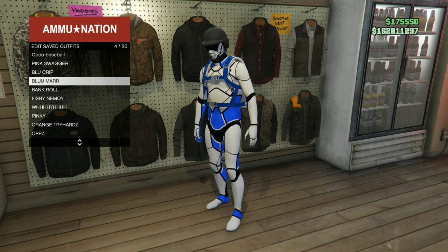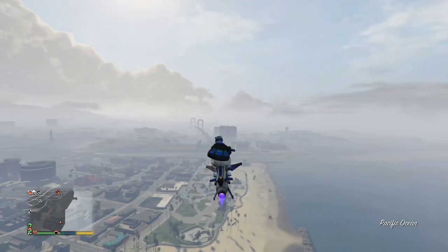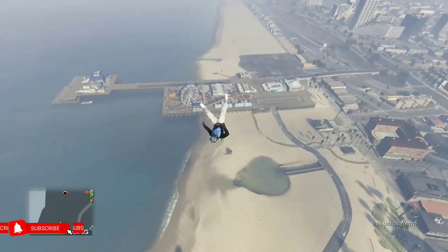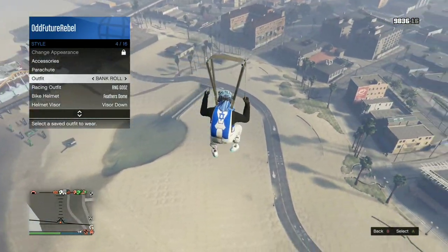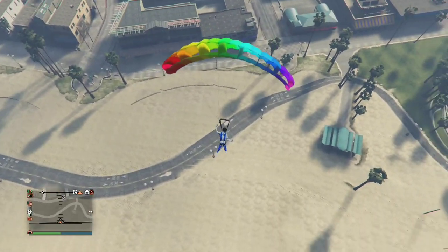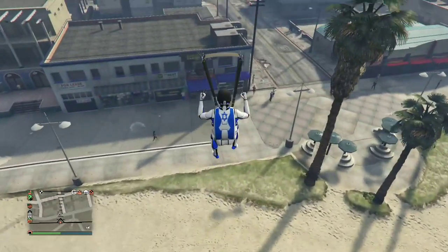Apply the outfit that has the blue duffel bag on. You will need any sort of flying vehicle and head over to the mask store. Fly really high near the mask store, jump out of your flying vehicle, and open up your parachute. Open your interaction menu, go to Style, and apply the saved outfit we just made at the Ammu-Nation store. Back out from the interaction menu and glide into the mask store.